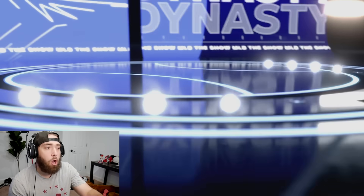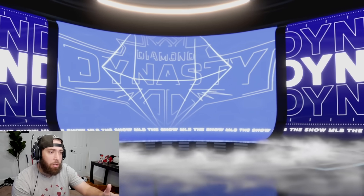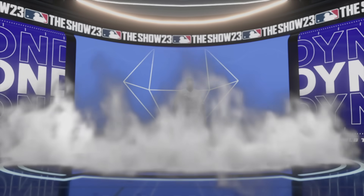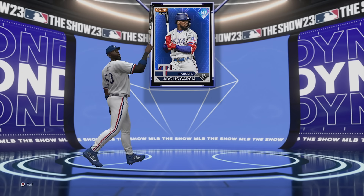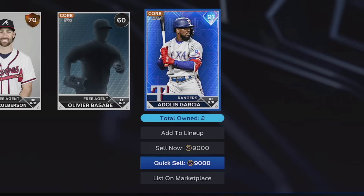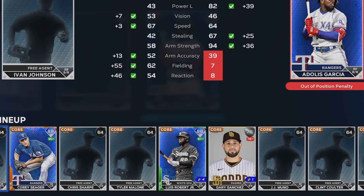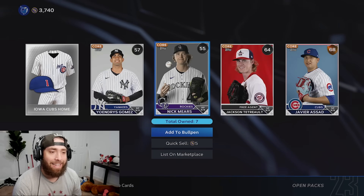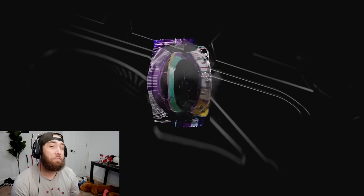Diamond number three - it's blue, not teal. I'll take it. It's better than purple - anything that's not purple is better than purple. It's a Doliz Garcia, who's up to a 91 overall, but he's at quick sell value. Primary right field, we'll throw him in right. That is our third diamond in 85 packs.